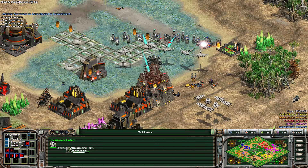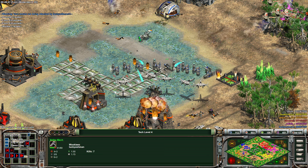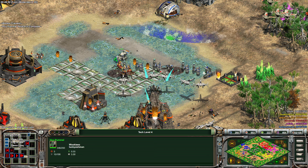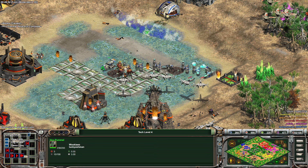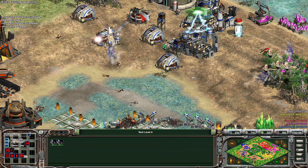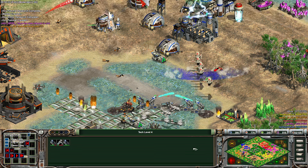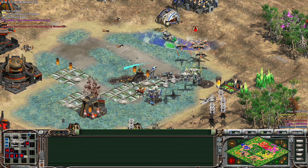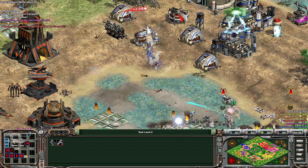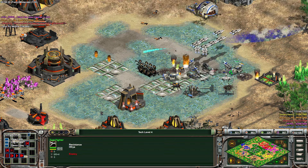I'm actually quite impressed with the base building on this side. They played quite well with the way the map works and found a good solution to how open it feels. It's not a complete wall but it's quite a deterrent — gives them a lot of vision, and their economies are well insulated from their opponents. Here comes the air — waiting for shields, fast fighters and shields incoming. It's going to get so many worker kills, and Hero is going to feel the brunt of this.